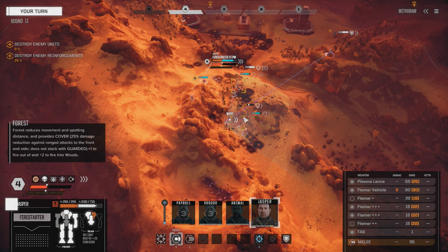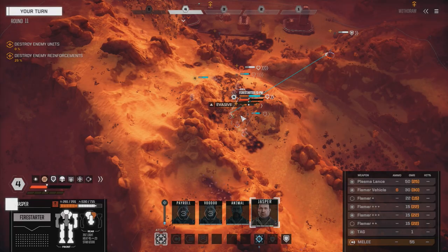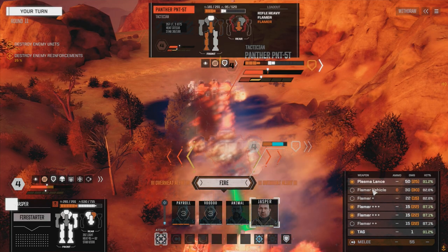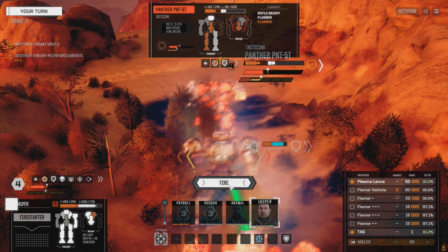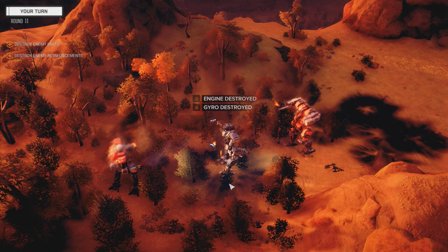We need to get behind him, so we're going to do this. It's giving the Spider an opportunity to get behind us, but I really need to get rid of this guy - he's causing too many problems. We're going to leave the vehicle flamer out, leave the plasma lance off. What if we just use the plasma lance? Let's just use the plasma lance. Nice - goodbye.